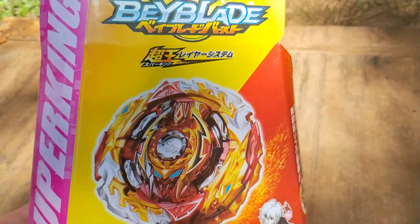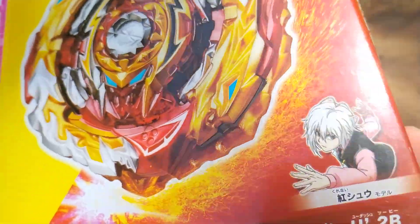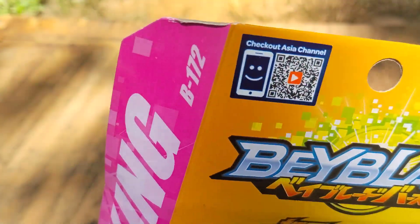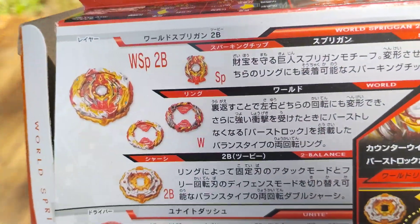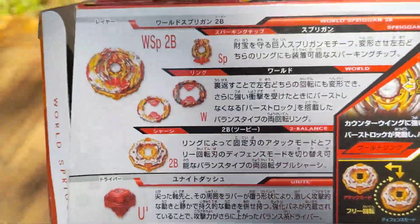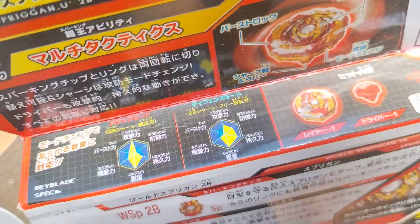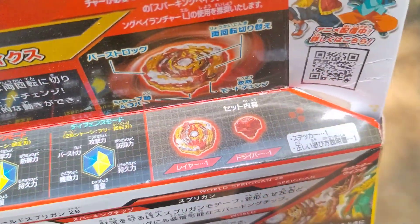Okay, so this is a World Spriggan — it's owned by Shu. It's first parking B172. The back at WSP. These are the parts: Unite Dash 2B. You got the stats for both of the spin directions.